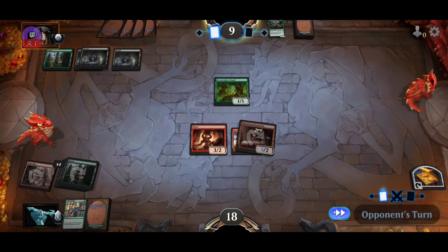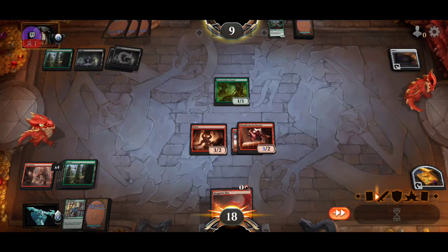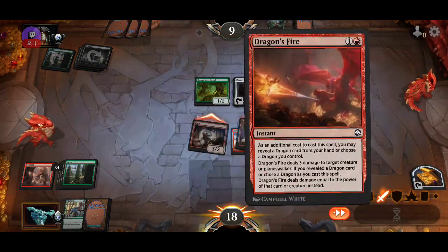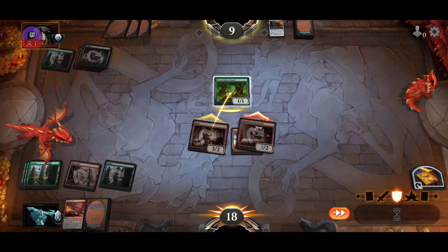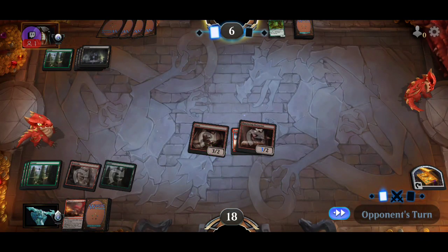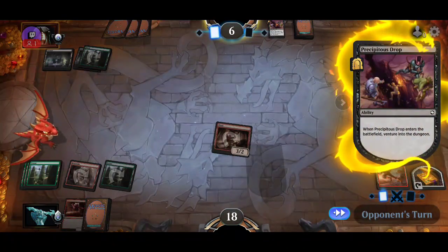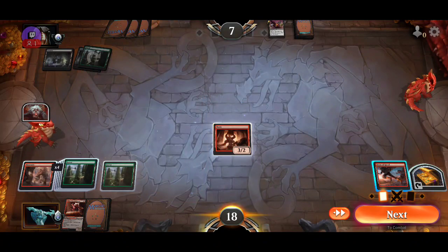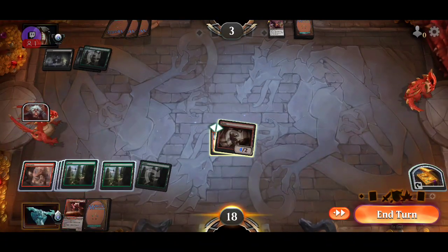They are getting close to losing. I think that becomes a 3-3. We have a spell to kill it so that's good. They killed my creature. We hit them for 4. Hopefully this one can go all the way. If we had drawn a creature we could have won that turn, maybe. If they don't have a big play we can still win, but this is harder. We need a creature — if we get a creature we can just equip it.